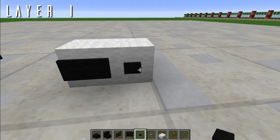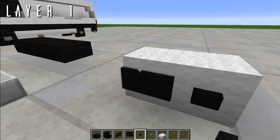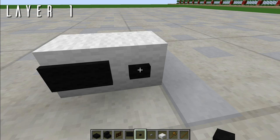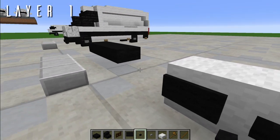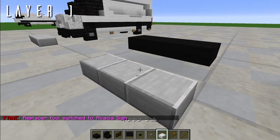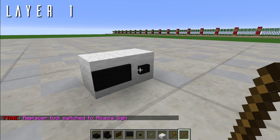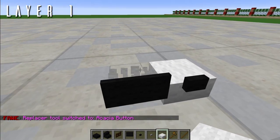In the Aero Team texture pack, the acacia button is black and the acacia sign is black. In default, you probably want to use the dark oak sign since there's no other black sign, and a dark oak button or blackstone if you don't really care. Place temporary blocks on all three of these. For the middle one, place the sign — that's for the license plate — with buttons on either side for headlight detailing.